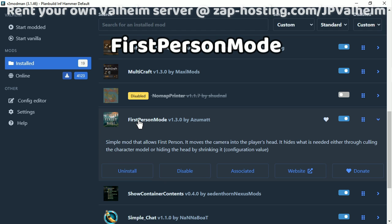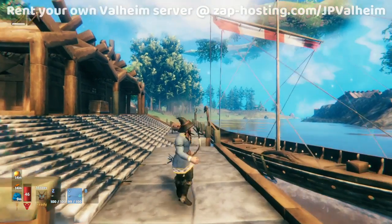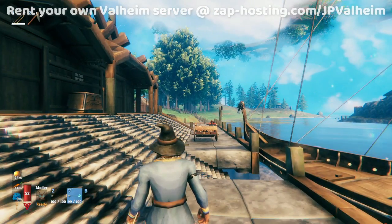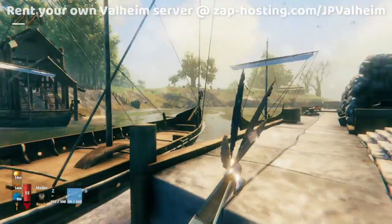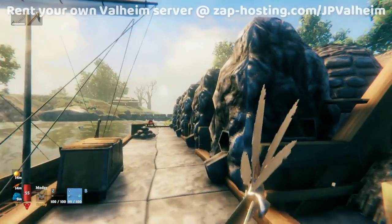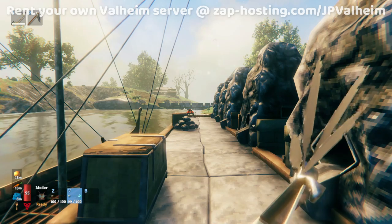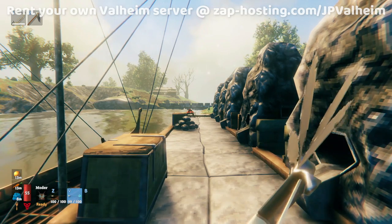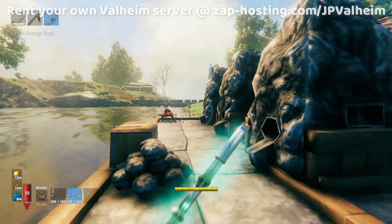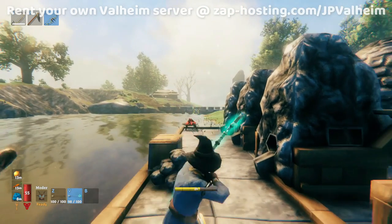The next mod we'll focus on is First Person Mode, which is very simple — it pretty much does exactly as you would imagine. Normally in Valheim there is no first person, so if you scroll the camera in all the way, you'll see your character like this. Once you enable this mod and zoom in all the way, you activate a fully-fledged first person mode. You can see your weapon, you can even see the character's feet and everything. It's pretty cool. I love this mod — it's great for doing work around the base or for exploring dungeons. If you've ever explored a frost cave in first person, it is definitely more immersive and feels more like Skyrim. The only caveat is that when you're using a bow in first person mode, it is kind of a pain and sort of gets in the way. Here's the Draugr Fang — the glow just means you can't actually see what you're shooting. So I normally do archery in third person mode. That's my only gripe about this mod.